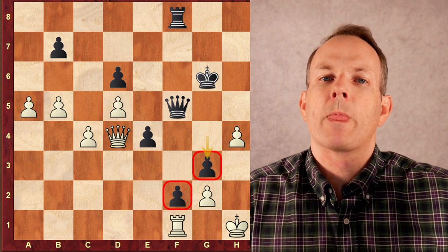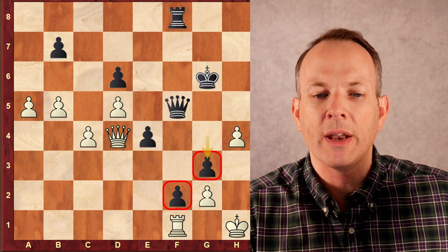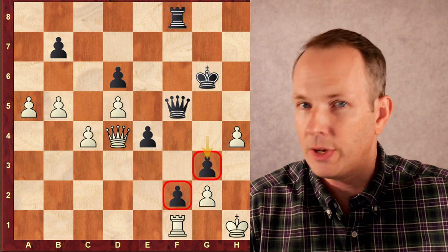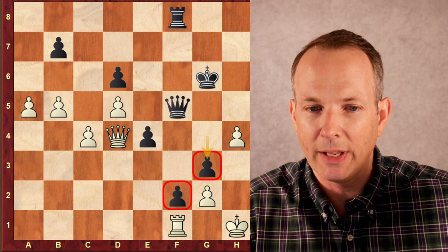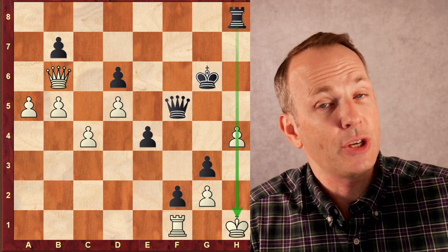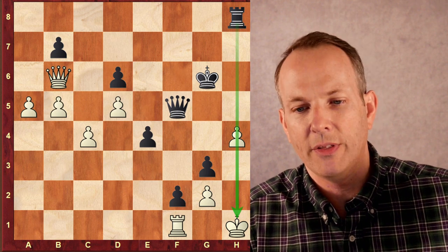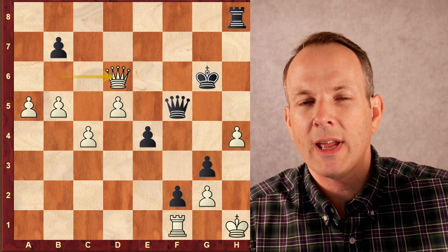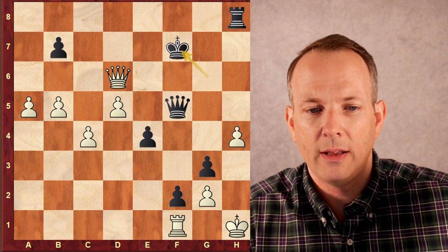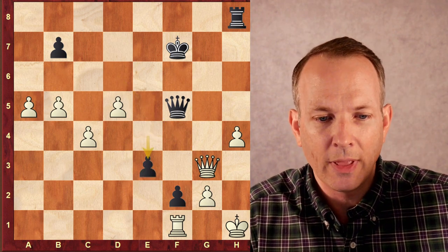H4, G3. The pawn at G3 defends the pawn at F2, and what that does is it frees up Tani's heavy pieces — the rook and the queen — to move around while the F2 pawn is defended by a pawn. He's really got a clamp on the position now. Queen to B6. Rook to H8 — this is an inaccuracy; it gives Andrea a chance to survive the game. She plays queen captures D6 with check. Tani has to react. King to F7. Queen to G3 — now that G3 pawn is gone. E3 — he uses the E pawn to defend F2. Andrea cannot capture that pawn.